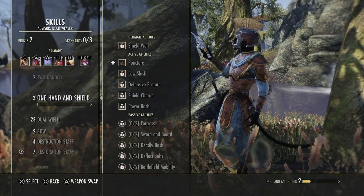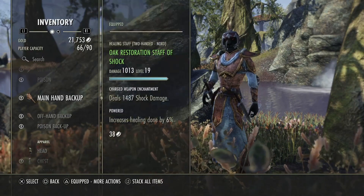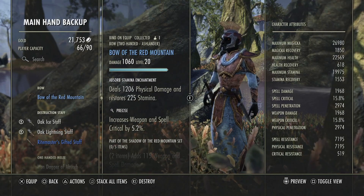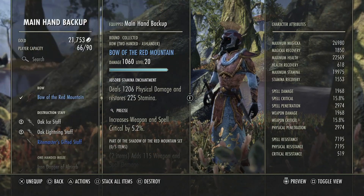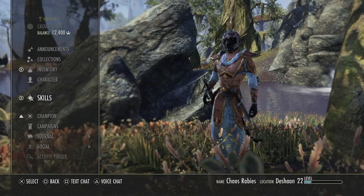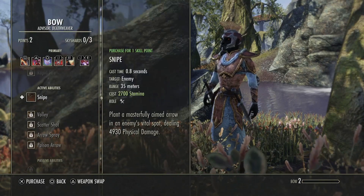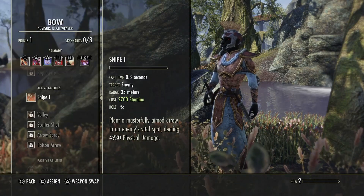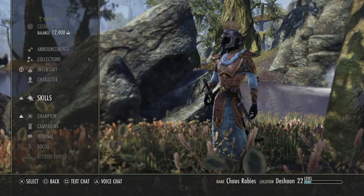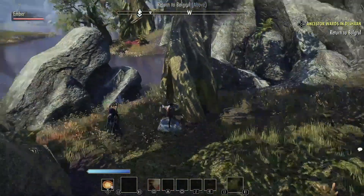Let me show you this with a bow. I have a bow in my inventory — let's go ahead and equip it. The only downside is you do have to buy at least one skill. The only skill I have is Snipe, so I'm going to purchase Snipe. Then I'm going to assign it where Grand Healing was on the front bar — not the back bar. I'll leave the back bar alone with Grand Healing. So here's my bow; I can't do any bow attacks other than the base attack.